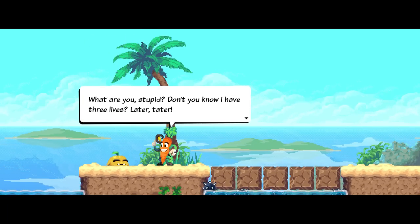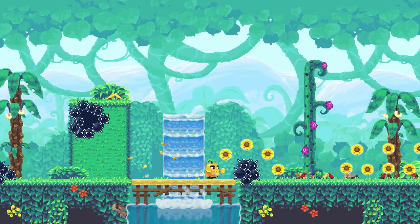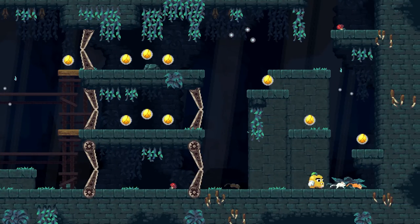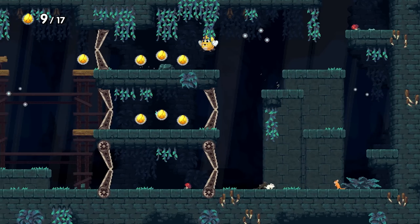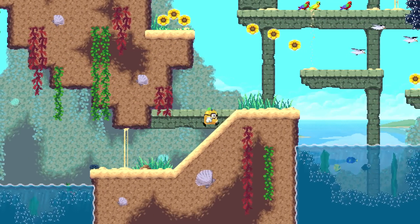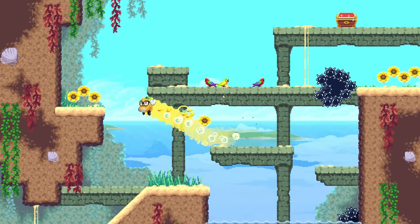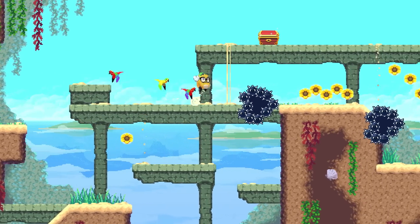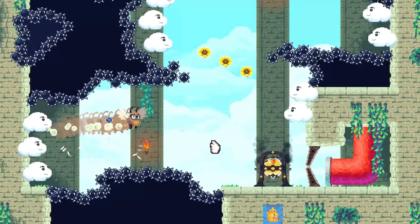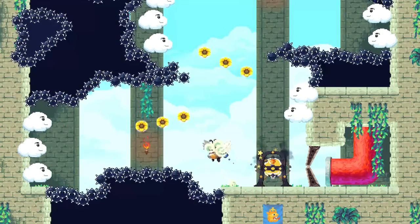In terms of the actual gameplay, you'll need to get Wunderling to the portal at the end of each stage, avoiding obstacles — one hit and you'll need to retry from your last checkpoint. Wunderling never stops running but is able to jump and will acquire a few more skills as the game goes on, such as a boost jump or a wall jump. Hitting a wall will see you change direction, and this is a very important mechanic in making your way through stages, which can bend and turn quite a bit. There are also occasional power-ups that you'll need to grab to make it past the hazards each level has in store.